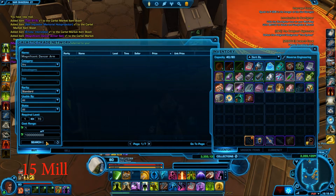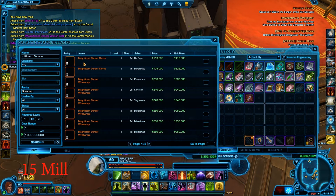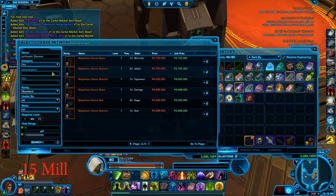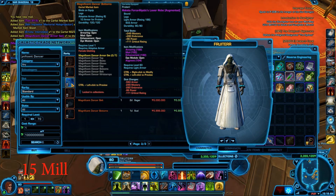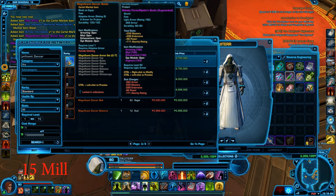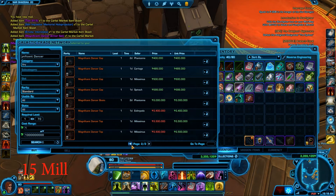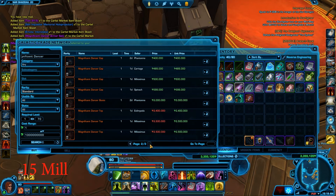Let's check out the prices. So we have the Magnificent Dancer - there is none on the GTN. So let's see: 120k for the gloves, 200k for the wrist, 400k for the cap, 3 million for the boots, 3.4 for the top, and 3.7 for the bottoms. Why is it not showing? In total, that is worth like 6 or 7-ish million.